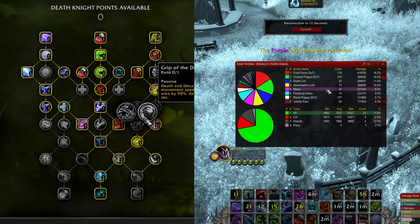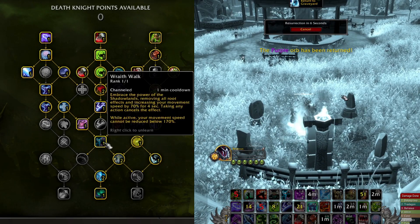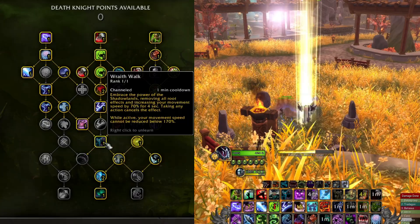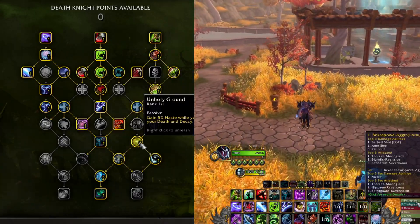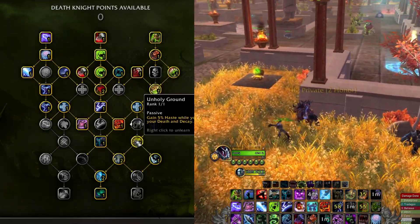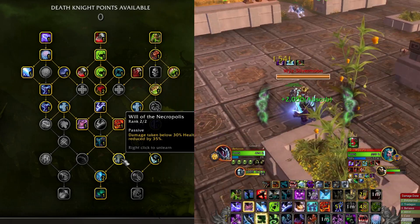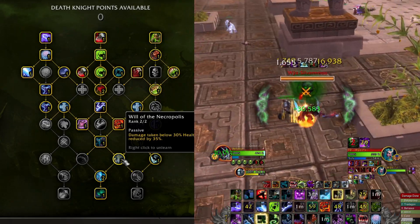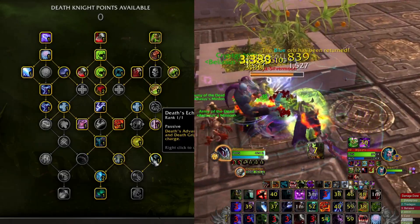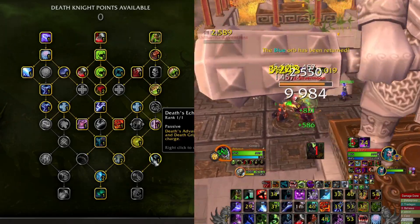It's nice to preemptively turn Lichborne on before a burst. Wraith Walk removes roots and adds very nice mobility to our limited toolkit. Death and Decay is mostly a prerequisite for Deaths Echo but can be useful to drop for increased haste and some cleave damage with Cleaving Strikes. Will of the Necropolis is a passive that reduces damage taken under 30 percent health, allowing us to stay alive a little longer in the execute phase.